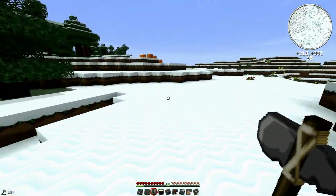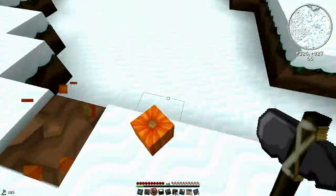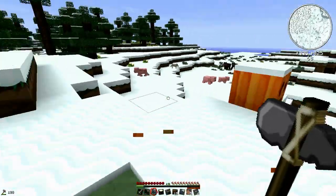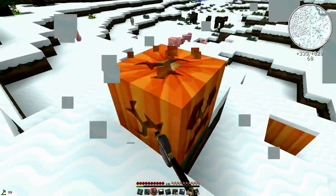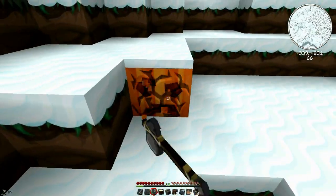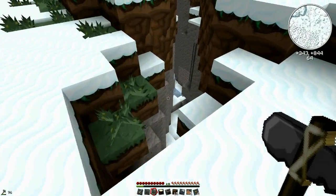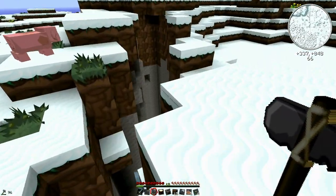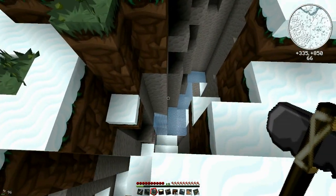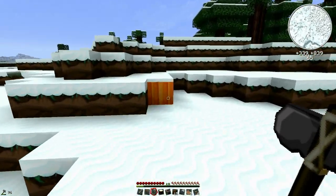I've got like 45 leather so that's 45 books — we'll leave it at that for the moment. We always know where we can come back to get more leather. I want to get melons too, so hopefully we can find an abandoned mineshaft and get lucky and find some melons in a chest. There's a ravine down here — doesn't look like there's anything good down there unfortunately.